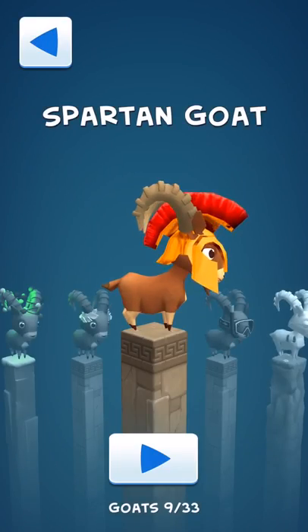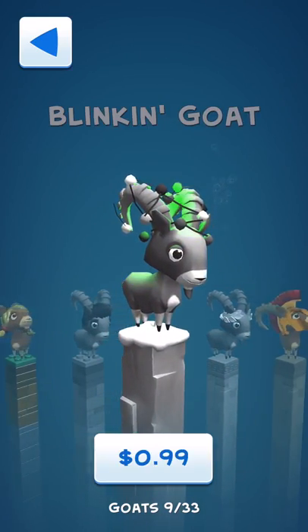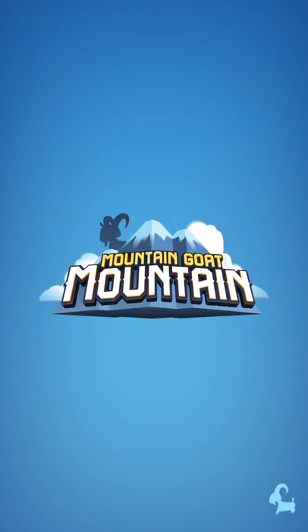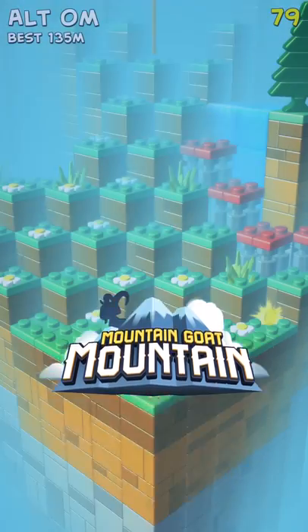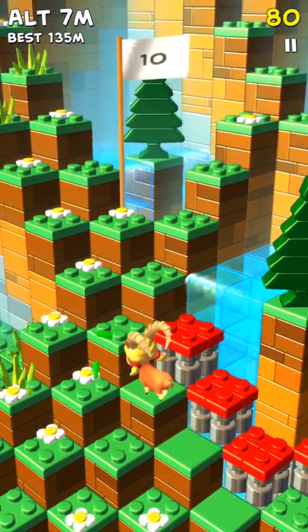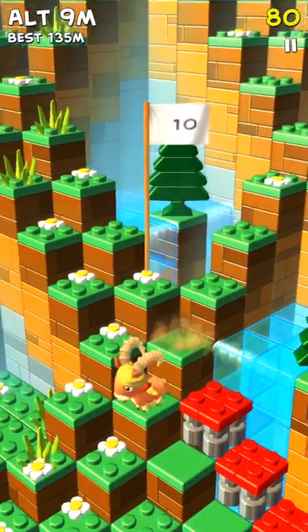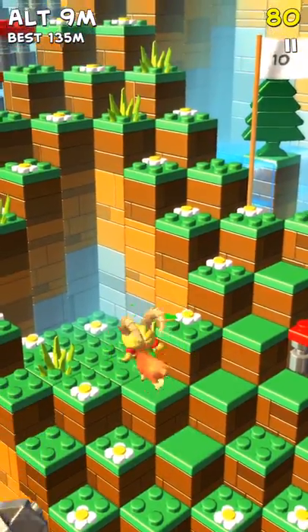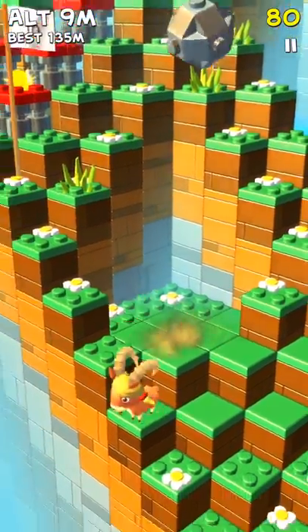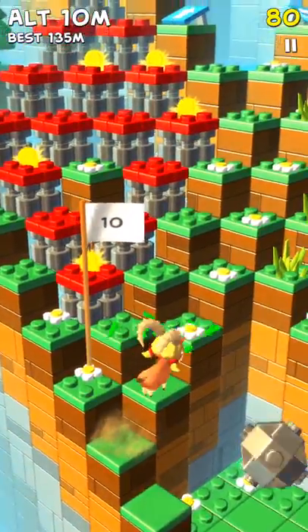Tap on the little goat and you can see all the other goats I've gotten. This one is my favorite — it's a Lego goat, so I'm going to give her a shot now. The other goats are for purchase, or if you get enough coins you can buy them. It's a hundred coins per goat, and you get free coins every — I think it's 24 hours — and they give you around 50 to 75 coins.